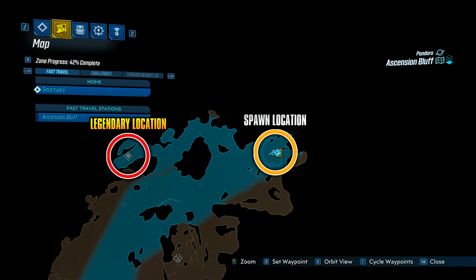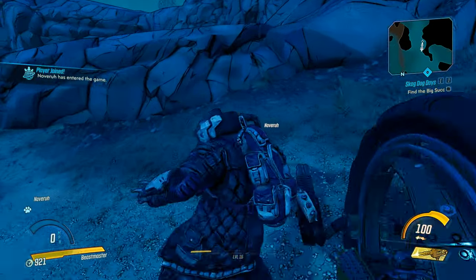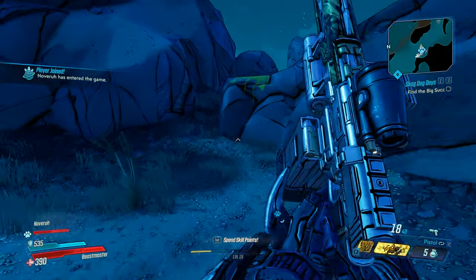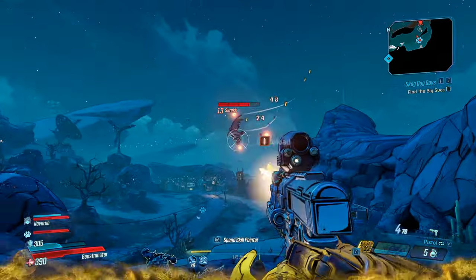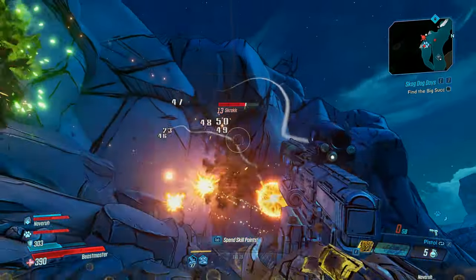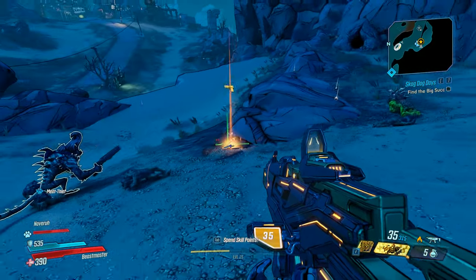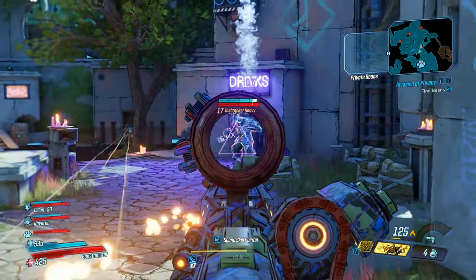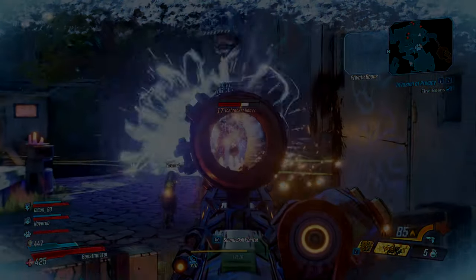Once you are in Ascension Bluff, you will want to make your way to this location on the map. It's here where you will find one of Sir Hamlock's legendary hunt crew challenges, and the enemy known as Skrak will spawn. This is the enemy that has a chance to drop the weapon. It took me a few times to farm this guy, but luckily he is very easy to farm, as the spawn location for this region is quite close to the location. Overall the weapon is great, and definitely one that you guys will want to pick up.